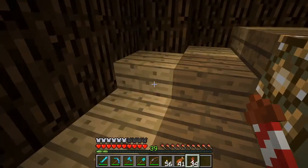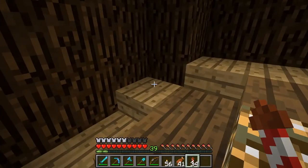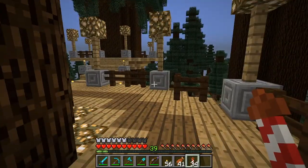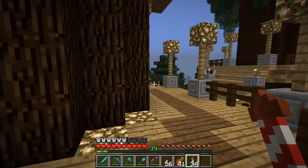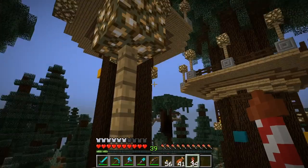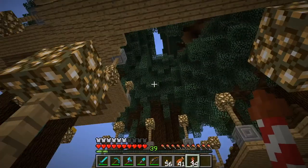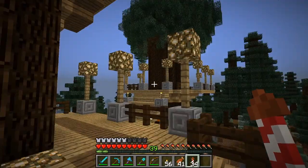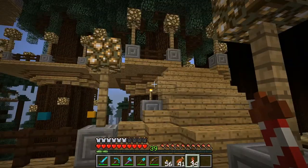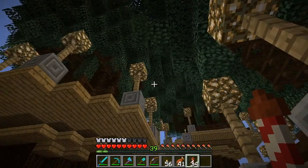Just go up these windy, windy stairs, because they are a lot of stairs and they wind around and around — I'm not sure what I was thinking. So here we are out on our platforms. As you recall, we built five trees: one, two, three, four, five. And these five trees make up the basis of our tree city. What I've been doing between episodes is putting in the walkways, finishing them up, and getting the canopies on these trees.